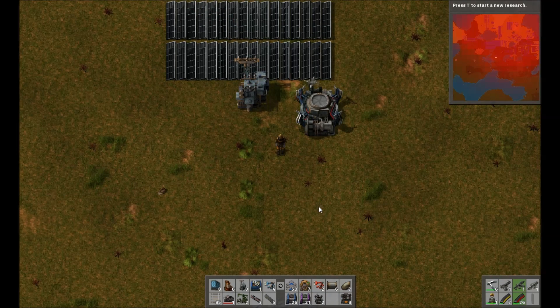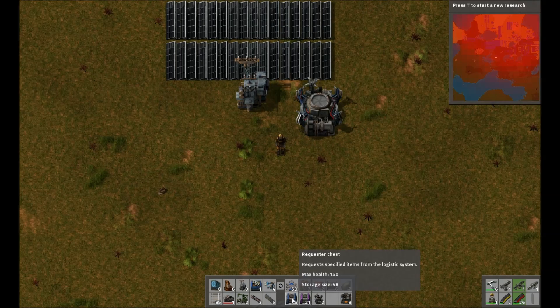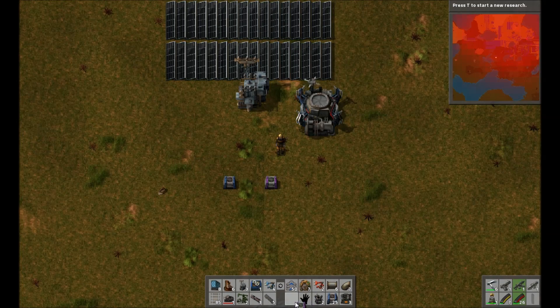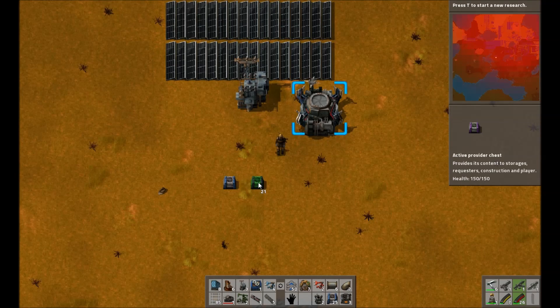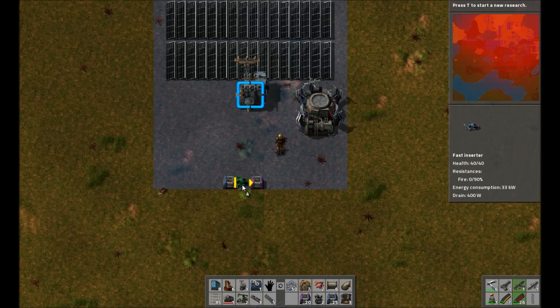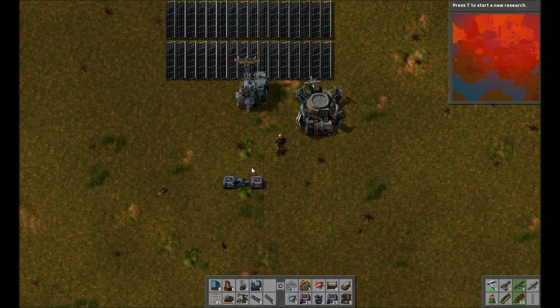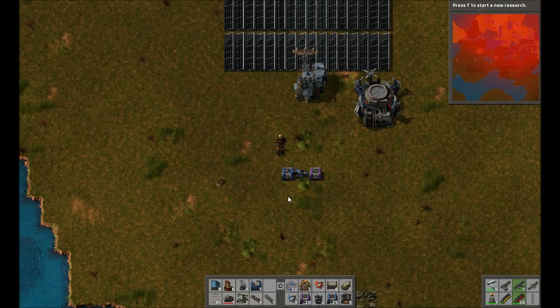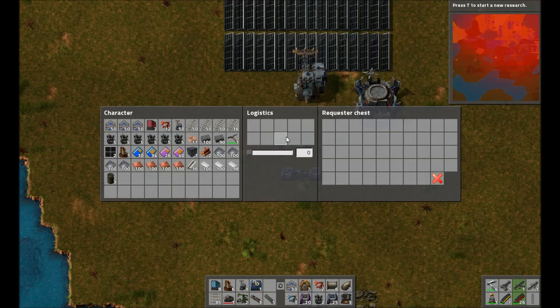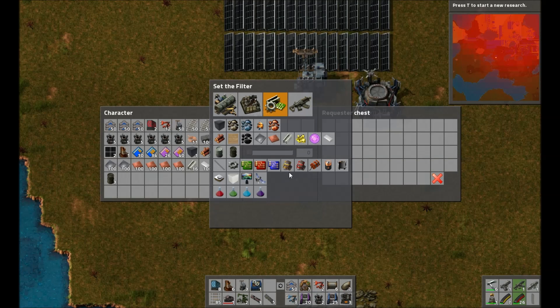One of the most basic tasks is the requester chest and the provider chest. As the name suggests, one requests things and one provides things. We'll take an inserter arm from the requester to the provider. To request an item, simply click the chest and select from one of these slots the item which you want to request.